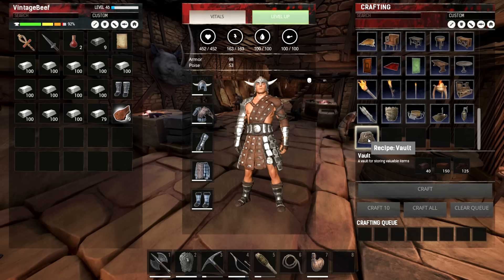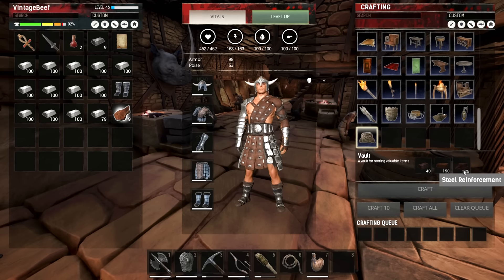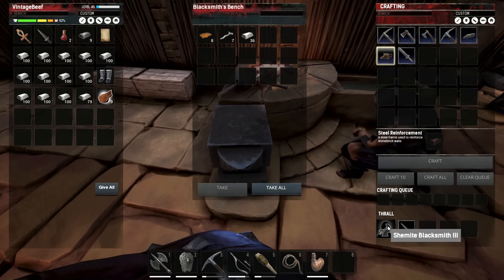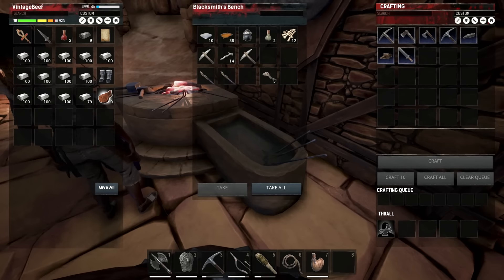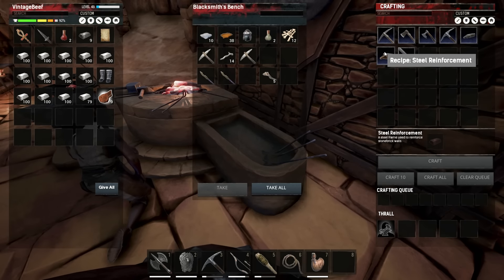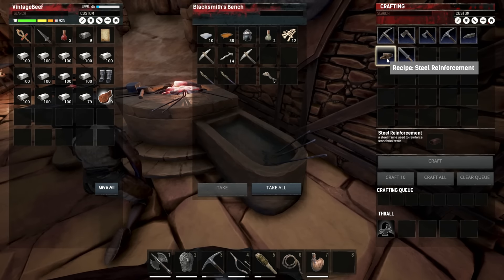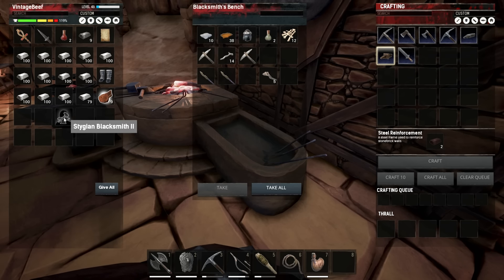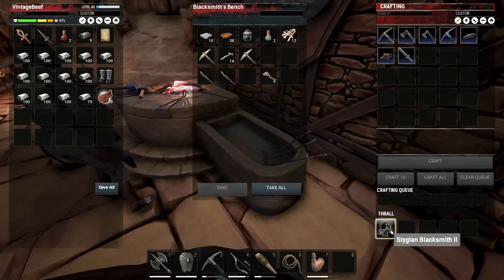I also researched the vault. This is where it gets interesting. I need 40 steel bars — that's fine. I need 150 hardened brick, which might be a little hard to get because you've got to use regular brick and mix it with crumbled brick or something. And I need steel reinforcements. With a level three — or even level two — blacksmith, the cost is only one steel bar per reinforcement. But if I take her out, the cost jumps to two steel bars per reinforcement, basically doubling our cost.